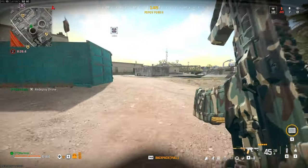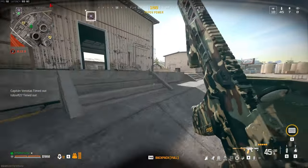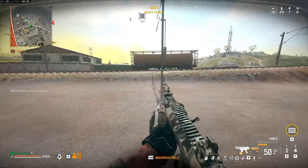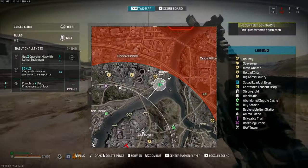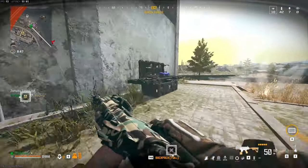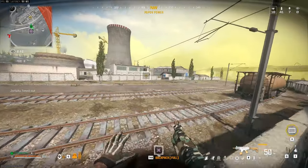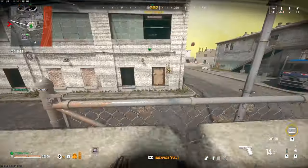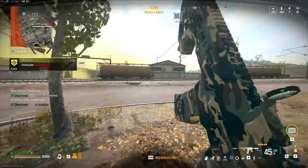Seven kills already and the zone's coming in. How do I rotate out of here? I'd definitely want to go somewhere a bit more end-zone, maybe get a few more kills and really prepare for that endgame. There's a redeploy balloon so I take it. I also have 11,000 so I go hit the loadout drop. I mark a bounty and I buy a UAV. I thought I had enough money for a second one but I didn't. Another bounty contract — I don't have much money right now, so I'd rather just have this and get a bit more money to see where people are at.